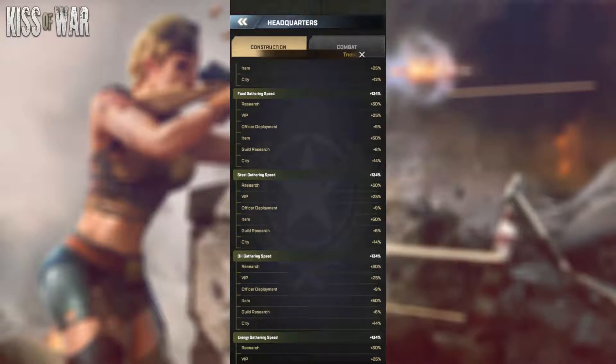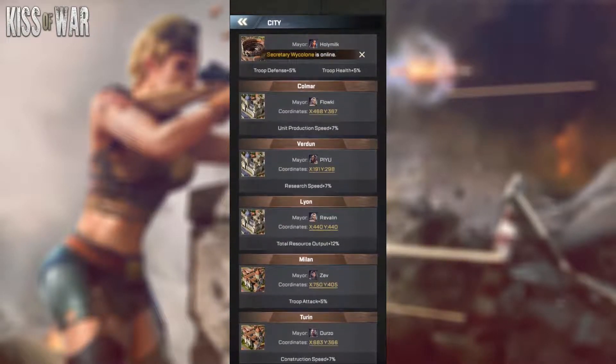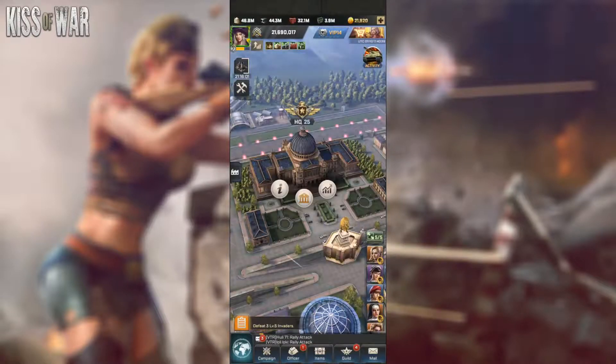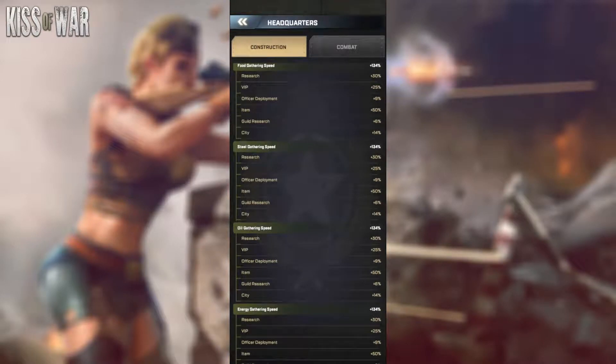City bonuses come from the cities your guild has acquired. If you go to the map, some cities — like Burdocks — will give you a 7% gathering boost. Your VIP level also gives you more gathering boost; I'm currently at VIP level 14, so I'm gaining 25% more gathering boost from that alone.